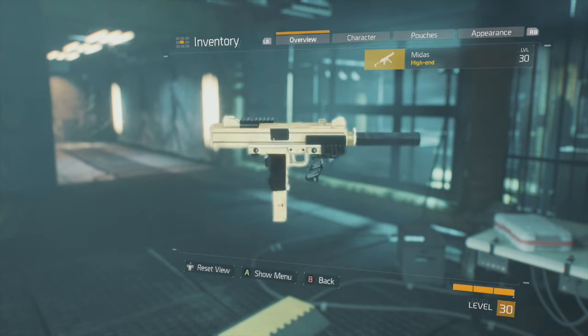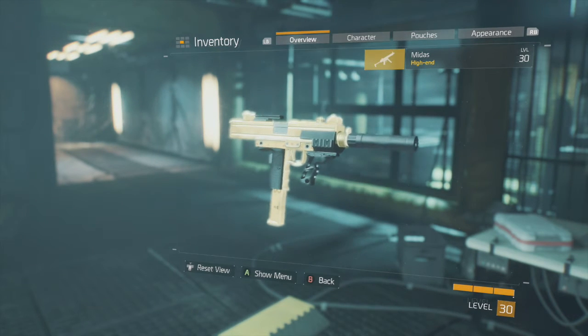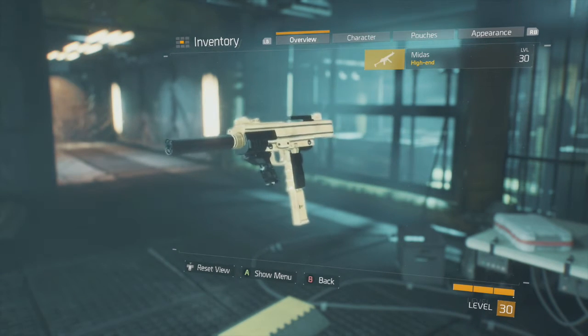They're all yellow or golden orange in color in every single game like that — that's just how it is, the highest tier of rarity. The first high-end weapon we're going to be going over is a named high-end weapon known as the Midas.